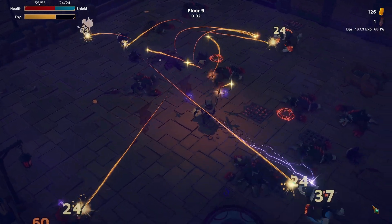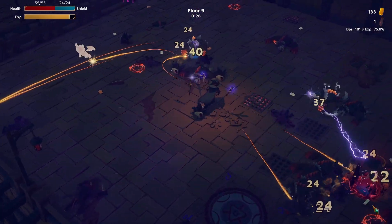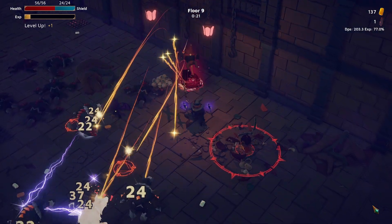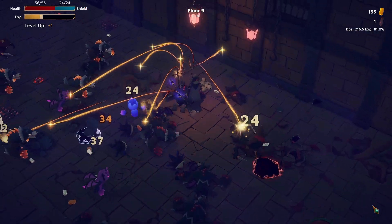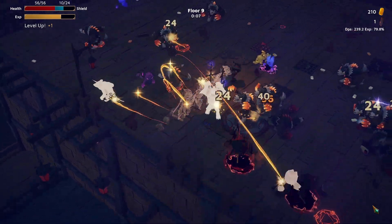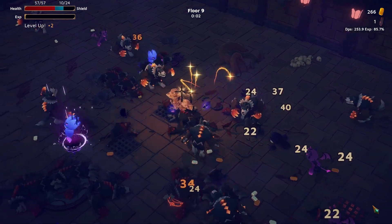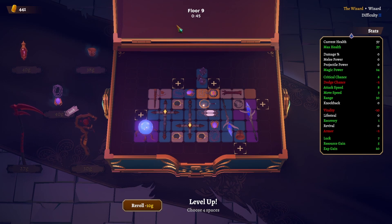Enemies definitely tank your hits here in difficulty 2. Am I seeing an Elite already? Range is really just super good. We're not one-shotting everyone, but since our range is super good we're getting them damaged from afar, and that's our game. More barrels — there's some gold in here.